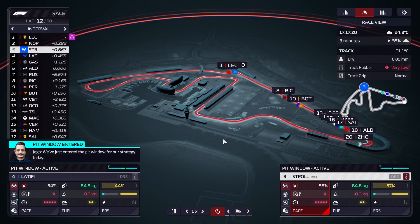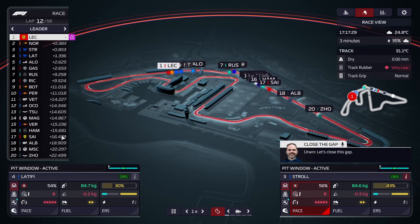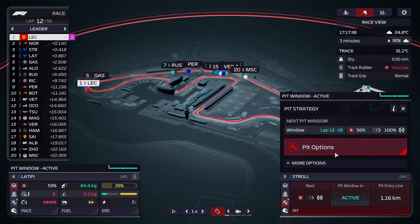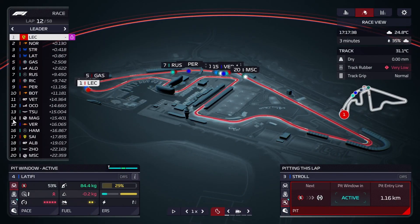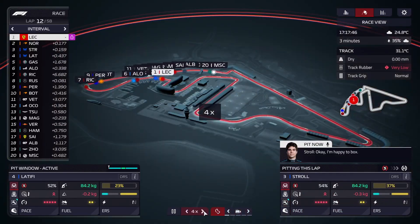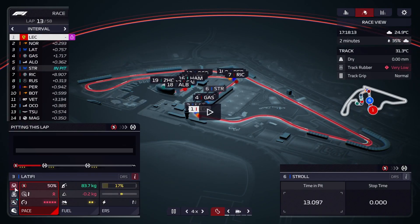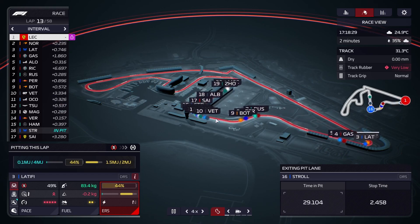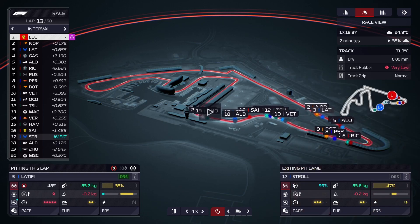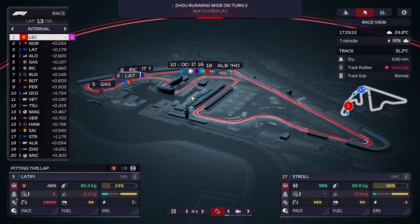We're getting close to the first pit stop. We're running pretty well — around third and fourth. When we pit now we're going to come out pretty close to the back. It's actually better to pit earlier here because we'd otherwise be waiting to get by Schumacher, and the only thing that'll happen is we'll pit into the DRS train from Verstappen to Sainz. So we'll get Stroll in this lap and Latifi in next lap. Stroll is going to come out almost inside that DRS train, so we'll try to make something work — run standard, harvest a little.